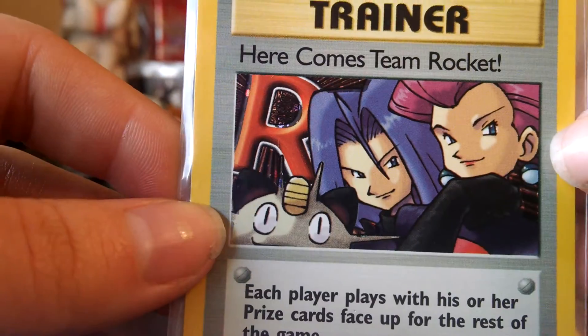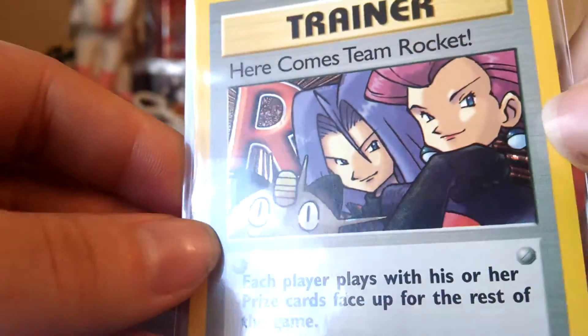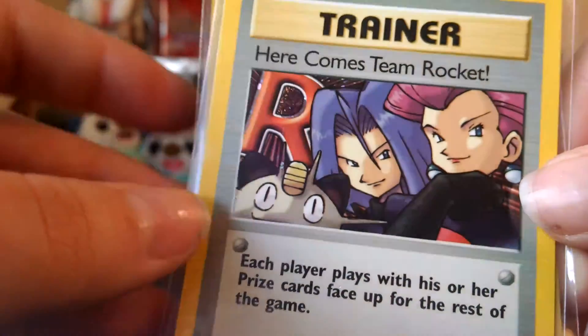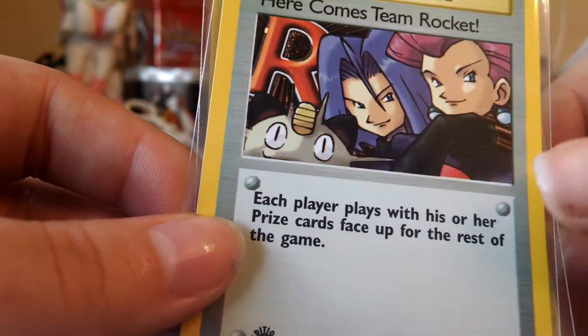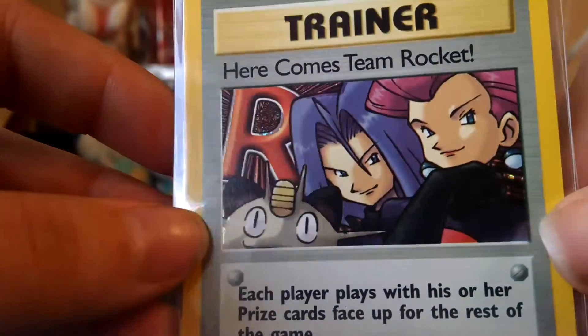And then I got Here Comes Team Rocket, which has Jessie, James, and Meowth on it. I was really excited to find this one — they had a whole stack of them. This one was also $2. The price isn't on the sleeve because, like I said, they had a whole bunch of them.